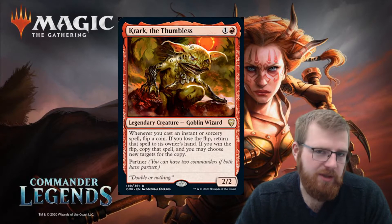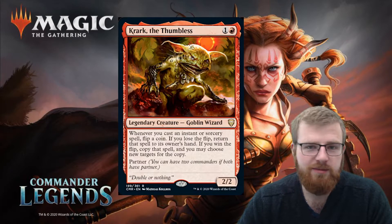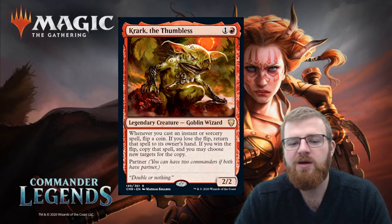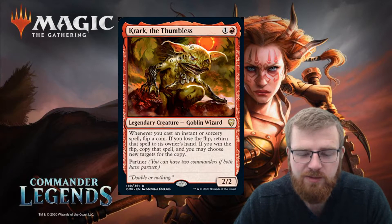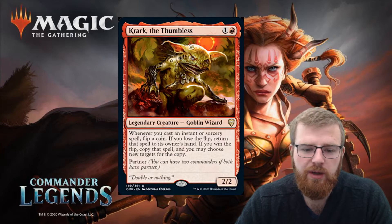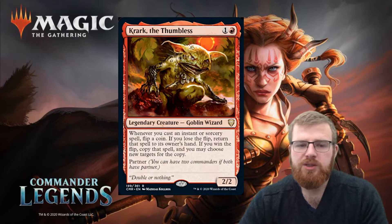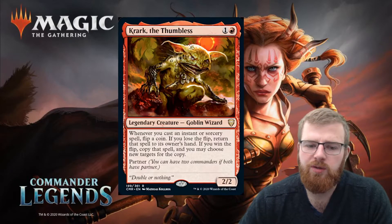Crark the Thumbless — one and a red for a 2/2 legendary creature goblin wizard. Whenever you cast an instant or sorcery spell, flip a coin. If you lose the flip, return the spell to its owner's hand. If you win the flip, copy that spell and you may choose new targets for the copy. And it's a partner. This card is very interesting — there've already been videos out about what you can do with it.